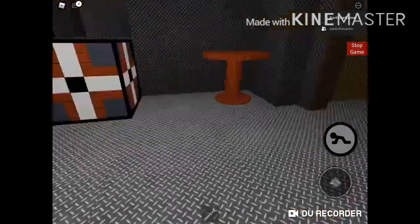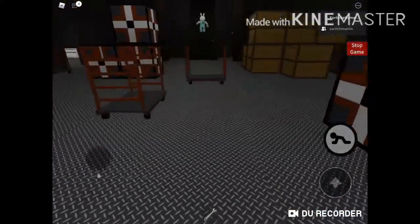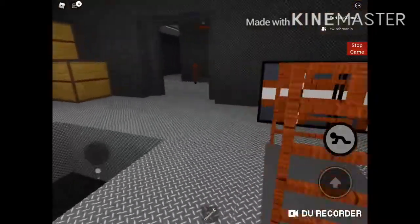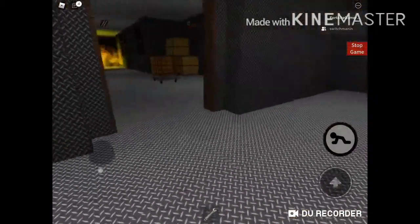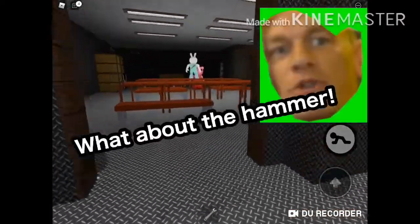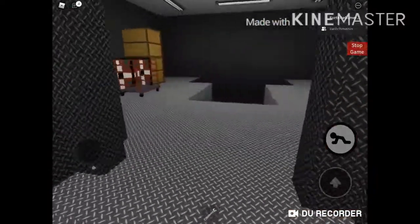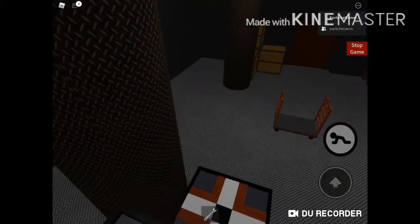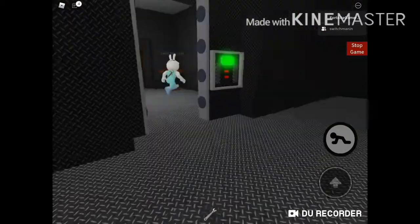I knew it shouldn't be white because that would be a fake. I've got a couple more keys to try — we've got red, orange, yellow. Are you sure it's not a hammer too? I don't think it's a hammer, I think it's a certain key. Are you sure about that?